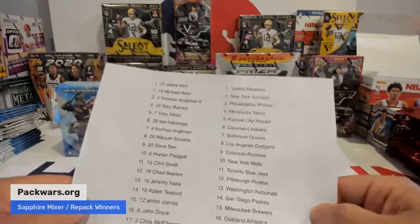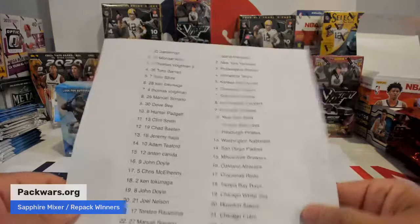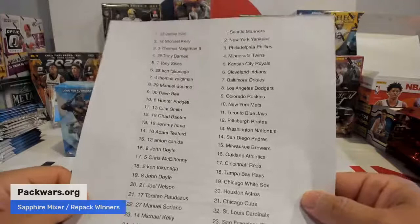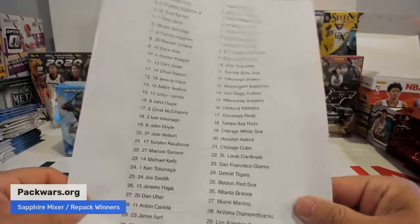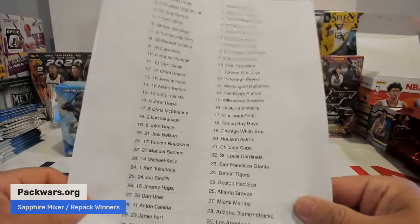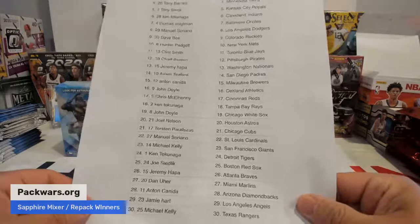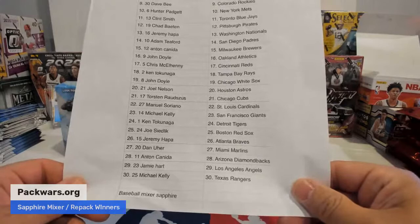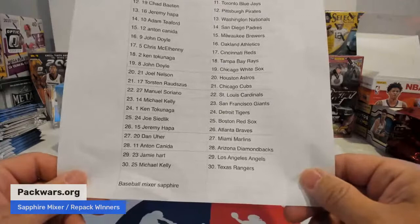Here we go: Jamie Hart Mariners, Michael Kelly Yankees, Thomas Phillies, Tony Twins, Tony Sykes Royals, Ken Indians, Thomas Orioles, Manuel Dodgers, Dave B Rockies, Hunter Mets, Clint Jays, Chad Pirates, Jeremy Hapa Nats, Adam T Padres, Anton Brewers, John Doyle A's, Chris Reds, Ken Rays, John Doyle White Sox, Joel Nelson Astros, Torsten Cubs, Manuel Cardinals, Michael Kelly Giants, Ken Tigers, Joe Seedling Red Sox, Jeremy Hapa Braves, Dan Marlins, Anton D-Backs, Jamie Hart Angels, and Michael Kelly with the Rangers.